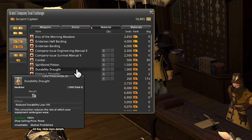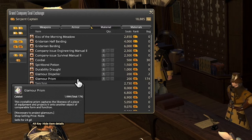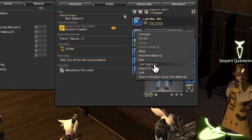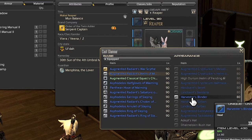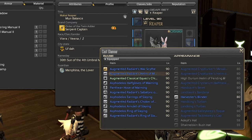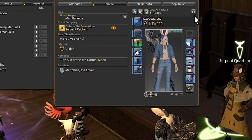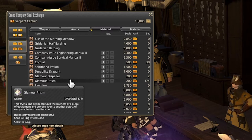The next two items are very, very important: Glamour Dispeller and Glamour Prism. These are the main items you use to save and dispel glamours from items. Essentially, what a glamour is is an item taking on the appearance of another one — if you cast glamour on an item, you can change its appearance. So I can make my Augmented Radiant's Helm of Maiming look like a Harvester Blinder if I wanted to, allowing me to keep the stats of the high-end item while still looking cute. Both of these items are super important for both putting glamours on items and then also taking them off, and you should probably buy a bunch of them because you're going to need a bunch of them.